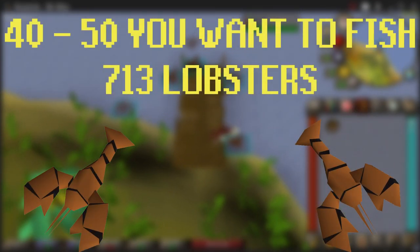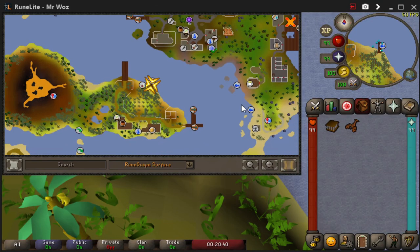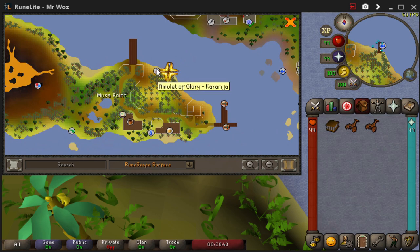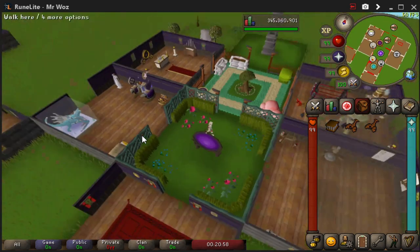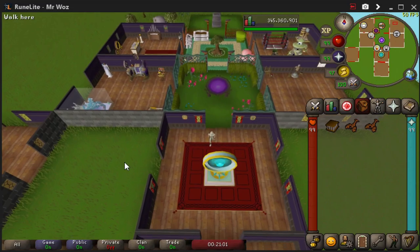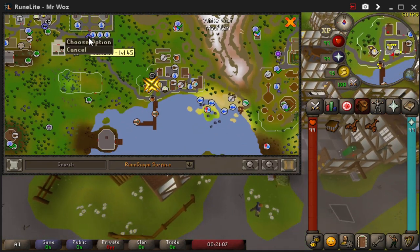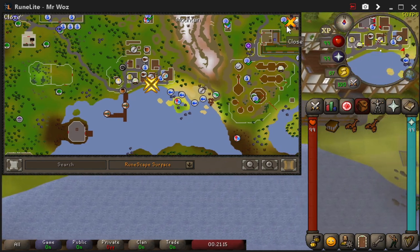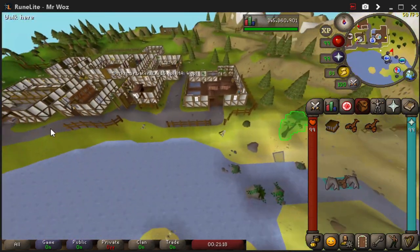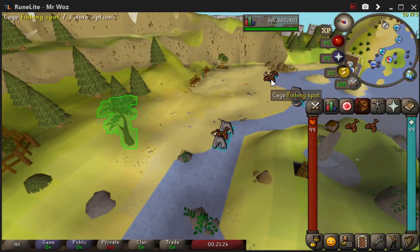From level 40 to 50, you want to fish 713 lobsters, and this will make you around 85k GP. There are a couple of locations you can fish. The first is in Karamja — you can use your Glory to Karamja and you're right next to the fishing spot. The second option is handy if you have a Nexus in your house: teleport to Catherby. Don't worry if you don't have that teleport — you can just teleport to Camelot and go all the way south, follow the path down and go east, and you can use the fishing spots there. There is a fairly close bank if you want to bank them, and there's the lobster spot with a couple more down there as well.